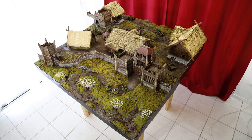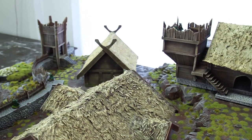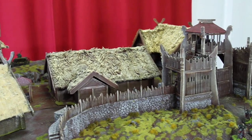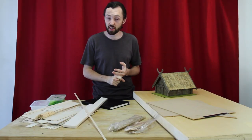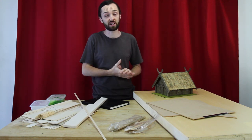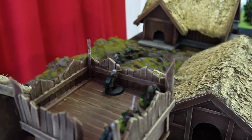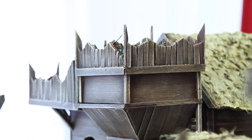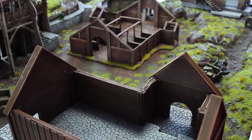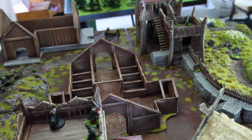I'm going to take you through the whole build process from designing the buildings right through to building the main structures, detailing the interiors, and of course the board itself with all our beautiful little grass tufts. The board is specifically designed with a battle company scenario in mind where Rohan townsfolk must fight off a raiding party, so the buildings are pretty key for objectives and all pretty unique, which makes for a nice diverse board. The buildings will be removable so we can take them and use them on other boards, and we can swap them around to get different layouts for replayability.